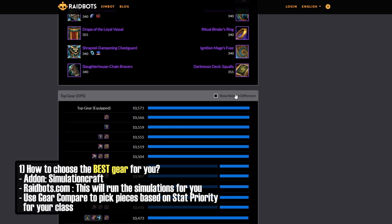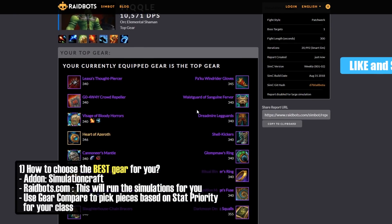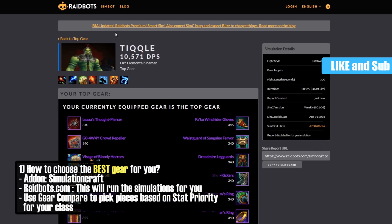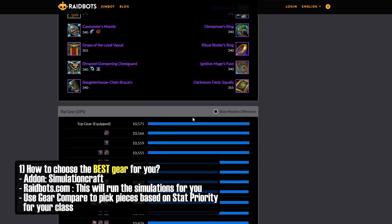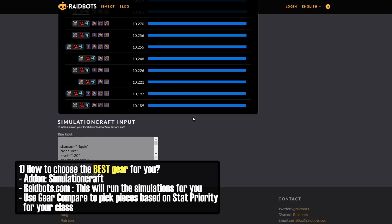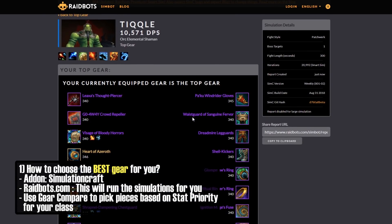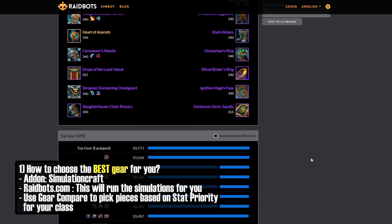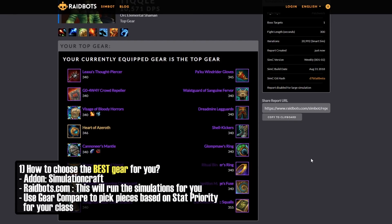That's how this is used, that's how you would sim. If I get a different trinket, I would select it in that simulator and run it to see what's best. That's pretty much how you want to do it for determining what gear is best for you based on the stat priorities for your class that are already locked into raidbots.com. Remember, it's a simulation — this isn't the end all be all.